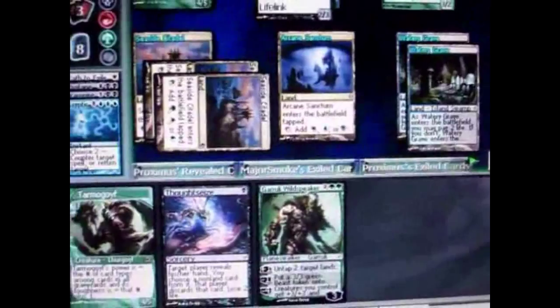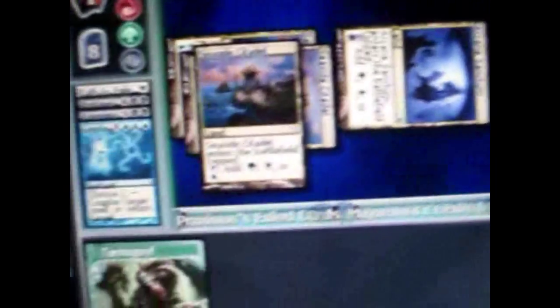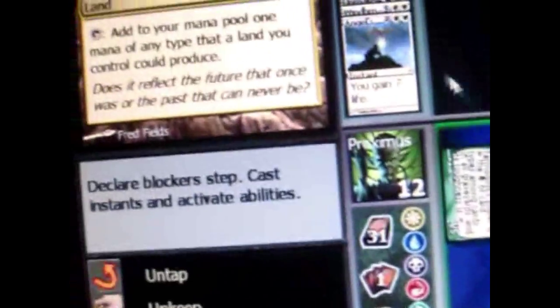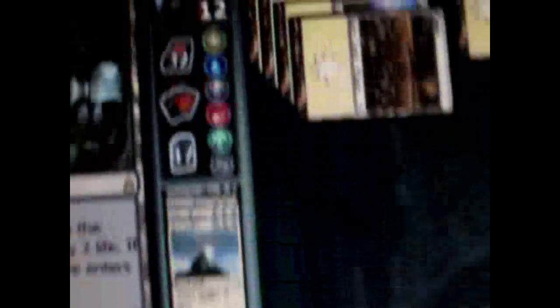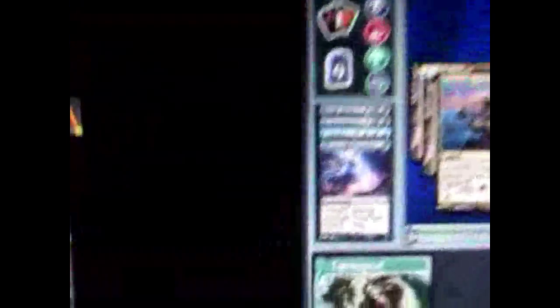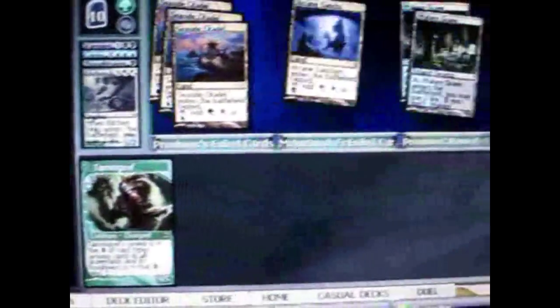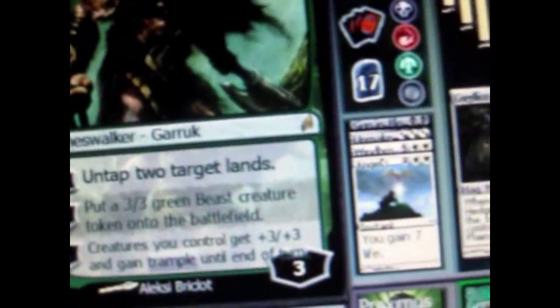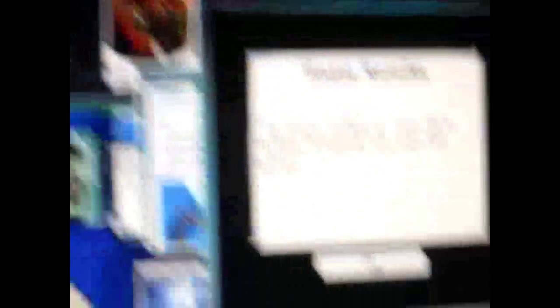I draw an extra card and play a planeswalker. Planeswalkers can only be used once a turn. I use it, then look at his hand, discard a card, and attack with all my creatures. He uses an instant card during my turn but it doesn't do much good — he's still at 12. He puts a creature out and kills one of mine, also getting a 1-1 token. But this is my kill turn: I sacrifice my planeswalker to give everyone plus 3, plus 3 and trample. They all attack with plus 3, plus 3 trample — it does a lot of damage. He's dead and I won. That's the basic Magic: the Gathering game.